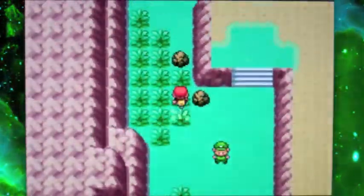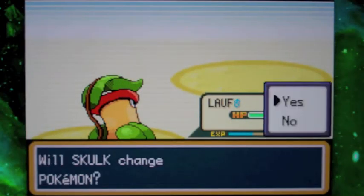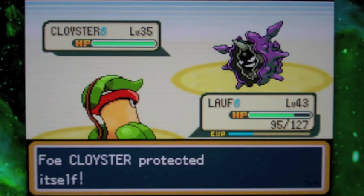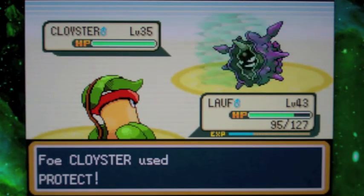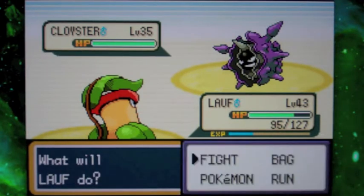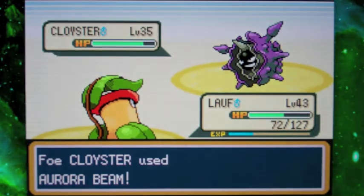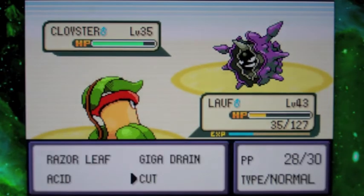I'm going to cut out the rest of me fighting these trainers. A Cloyster! I don't think we've seen a Cloyster yet. Cloyster is the evolved form of Shellder — I think you need a Water Stone to evolve it. Cloysters are really annoying because they know Protect. Cloyster's actually a pretty good Pokémon — it'll be really weak to Grass, take normal damage from Fire, and it has great Special Defense. It's using Aurora Beam, which is bad because Ice is super effective against Grass. All in all, it's a really good Pokémon to have if you want one for your team.